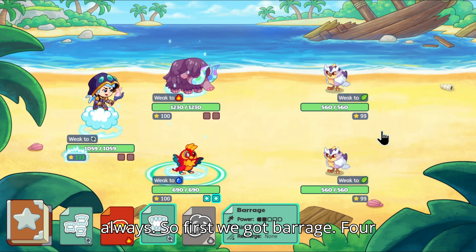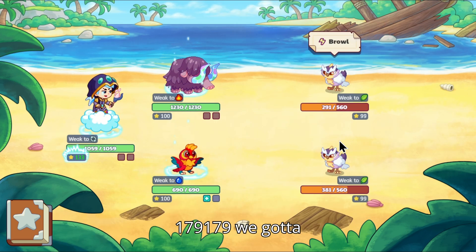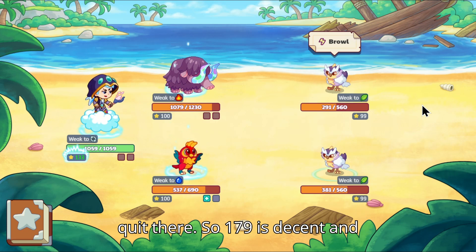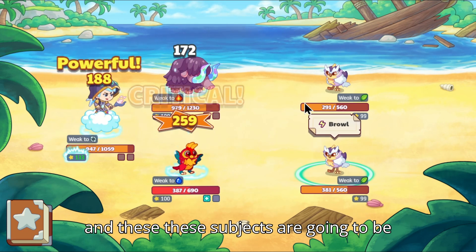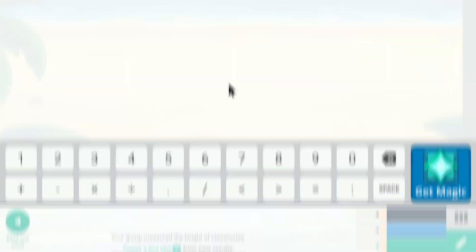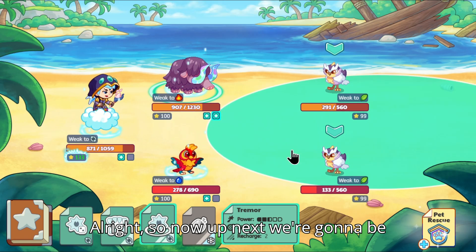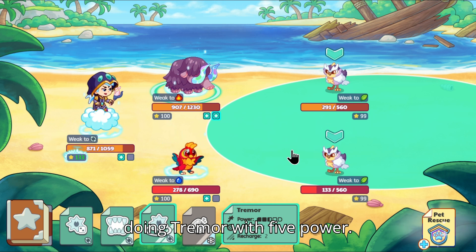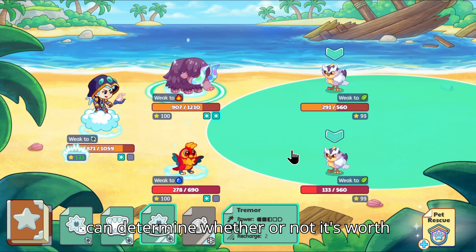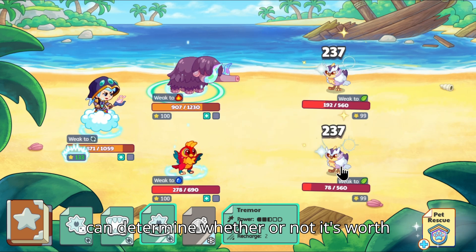First, we got Bearage — four power — 179. We got a crit there, so 179 is decent. These subjects are going to be the same. Now up next, we're going to be doing Tremor with five power. If you look back at the other spell, you can determine whether or not it's worth it.